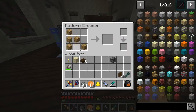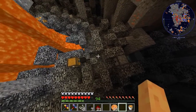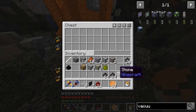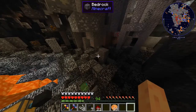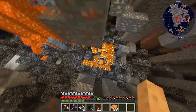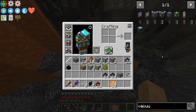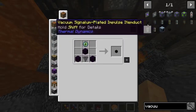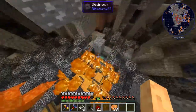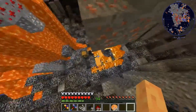Here we have a setup for the automation of grains of infinity. We have some here but this will be an automatic setup to handle generation of these. This vacuum hopper will pick them up - it's from Open Blocks, and by far the cheapest option. We have a dispenser and an RF Tools timer set on five seconds which seems to be sufficient.